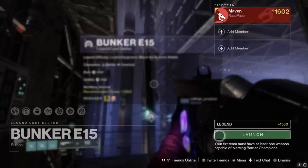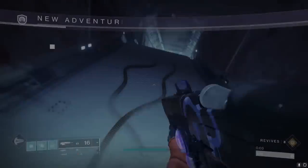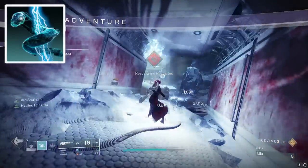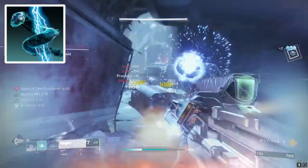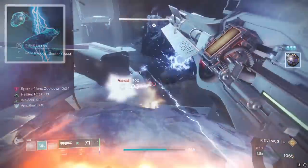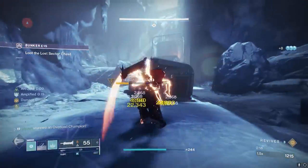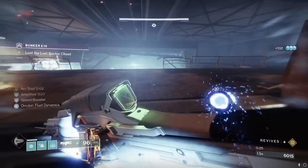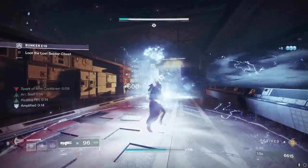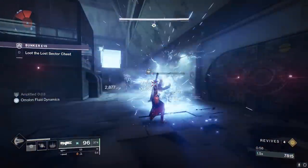So let's go over the rest of the build. For Aspects and Fragments, the other aspect is going to be Arc Soul, because Arc Souls got a buff recently and they are hitting really dang hard. While you are amplified, your Arc Souls become supercharged and have an increased fire rate, so they become Sentient Arc Souls. And remember, we're amplified pretty much 100% of the time, so your Arc Souls are just nutty. My grenade choice is going to be the Storm Grenade — it has a quicker cooldown but also hits really hard. My melee choice is Chain Lightning, and Healing Rift for the class ability.